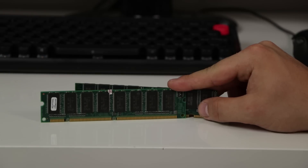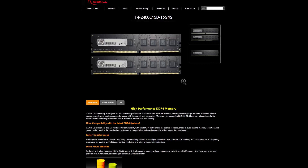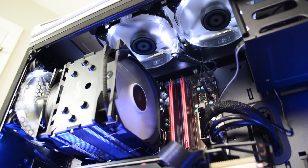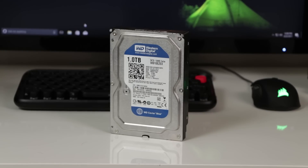Next we have the G.Skill NT 8GB dual-channel RAM kit running at 2400MHz. It does the job. You don't need to go overkill on RAM — if you're going for 16GB, you'd really need to be taking editing seriously. Even I'm still on 8GB on my own system and it's been perfectly fine for both gaming and editing, so 8GB of RAM should be perfectly fine for this $600 system.